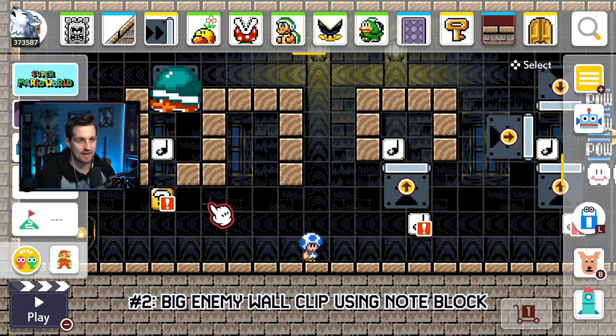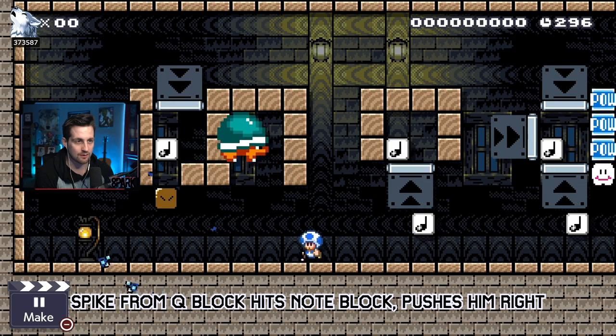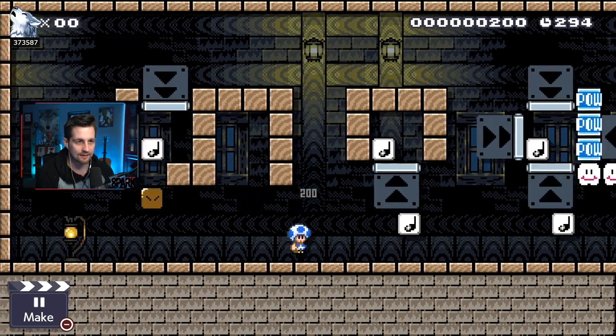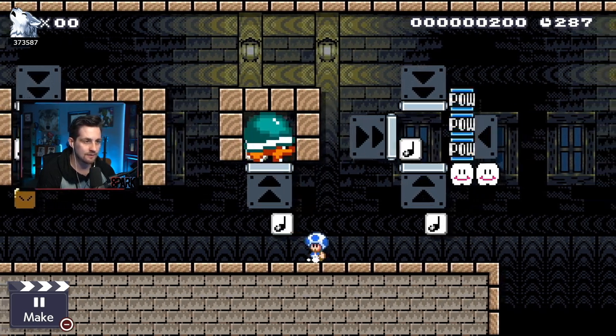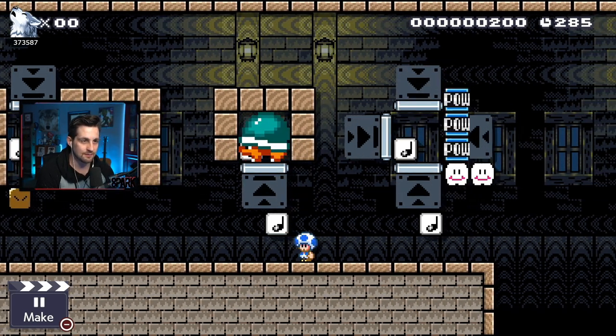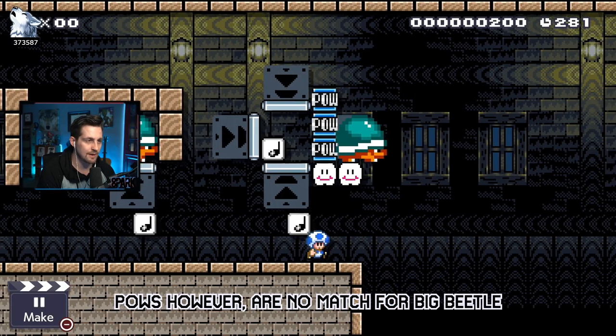Glitch number two: this beetle is going to fall into this little gap right here and get stuck. When we hit that note block, it's actually going to clip the wall to the right and get through. Part two of this glitch: we can actually shoot a beetle up and get it stuck in there using the note block. If we shoot up into this gap, it'll just walk right through the walls.